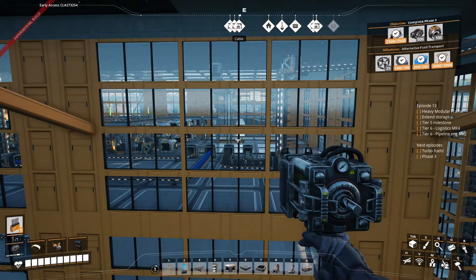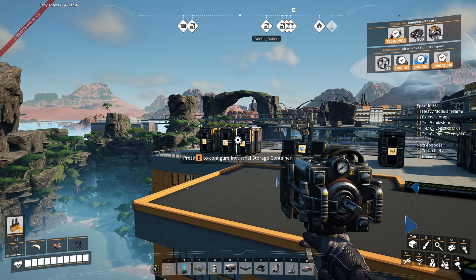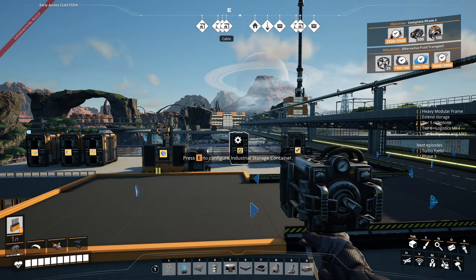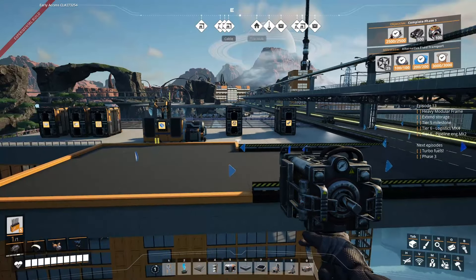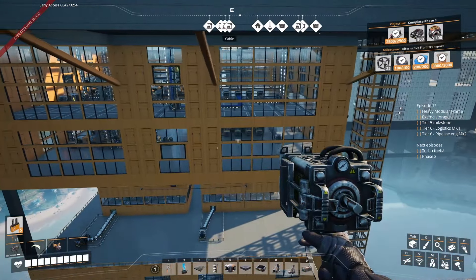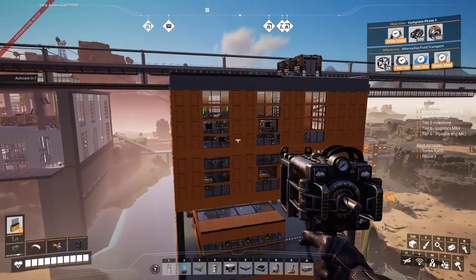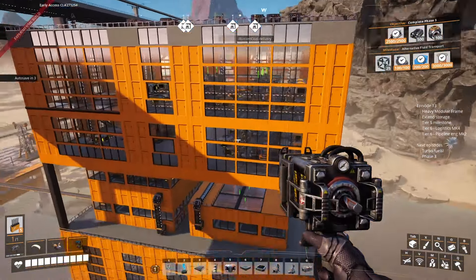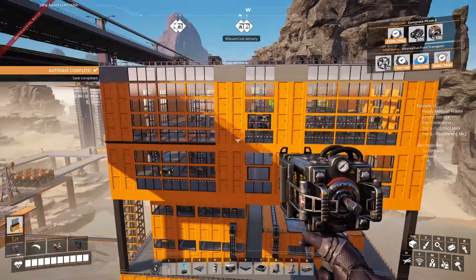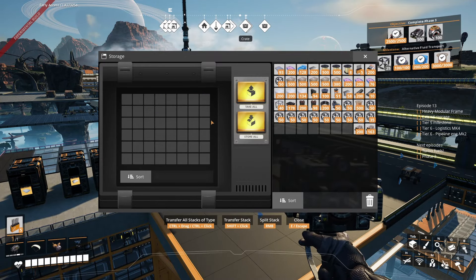Everything in terms of surplus is building up — I can see this storage is full, we're starting to get surplus on this one, and this one is full too. Later on we can add more truck stations to send these materials everywhere else. I put some beams over here to support the road. As always, the exterior is fairly basic but I think it still looks nice — lots of windows to see inside, everything is green, and most importantly we now have a very advanced material fully automated.